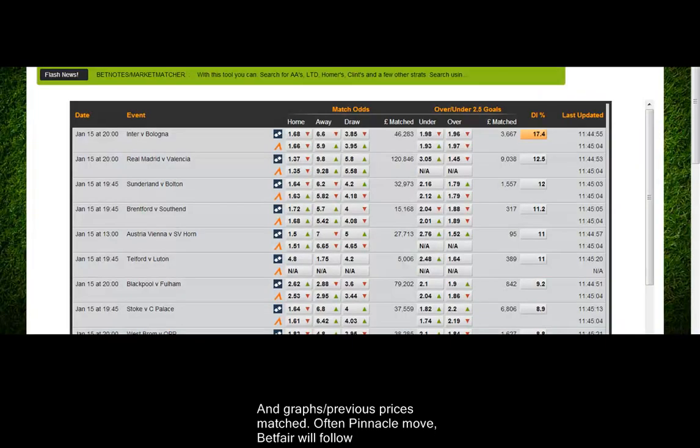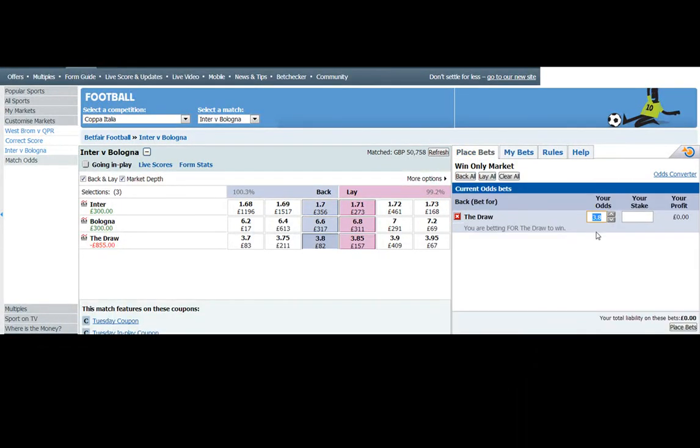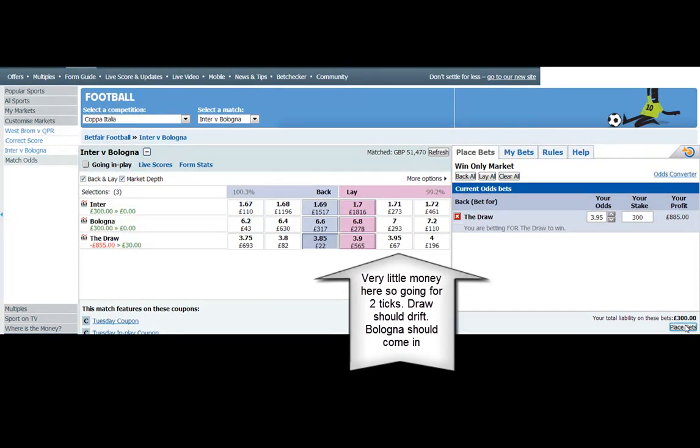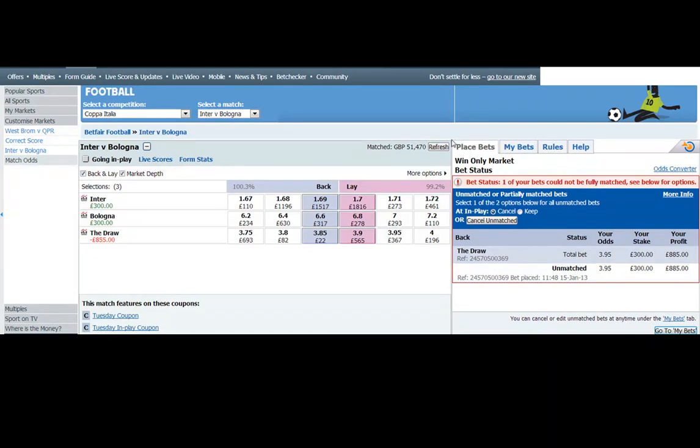I've just moved it on a little bit and you can see what we've actually done. If we backed it at 3.85 you can see we'd be left with a scratch. So what we want to do is get in at 3.95 on this occasion because there's only 67 pounds in front of us, and a good feeling that this price will drift. So we'll sit and wait in there.